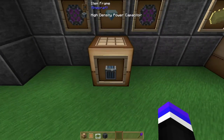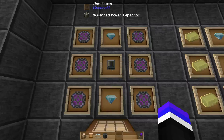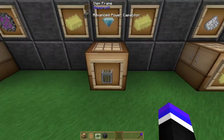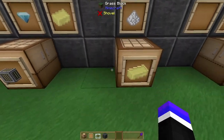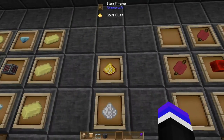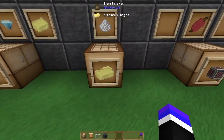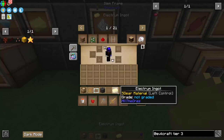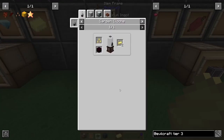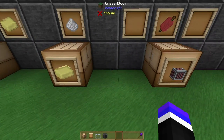Next up we have the high-density power capacitor, which is six atomic alloys, two diamonds, and an advanced power capacitor. The advanced power capacitor is six electrum ingots, a basic power capacitor, and two diamonds. To get the electrum ingots, you just combine gold dust with silver dust and then smelt. I made just enough of this to make myself a mystical agriculture crop, then used the essence from there on out since it only requires eight essence — extremely cheap. I just set it and forget it and had electrum all day long.